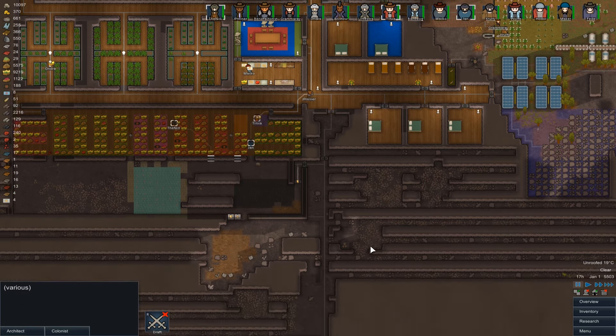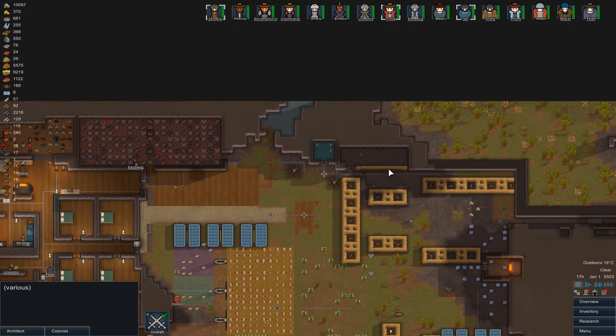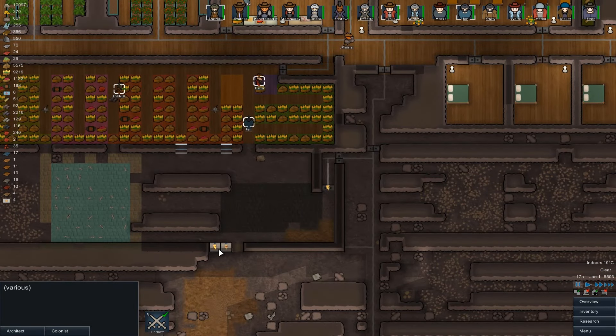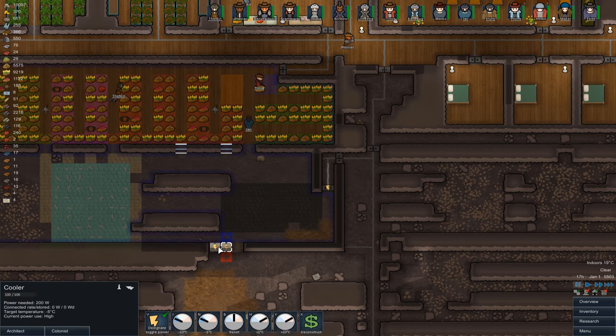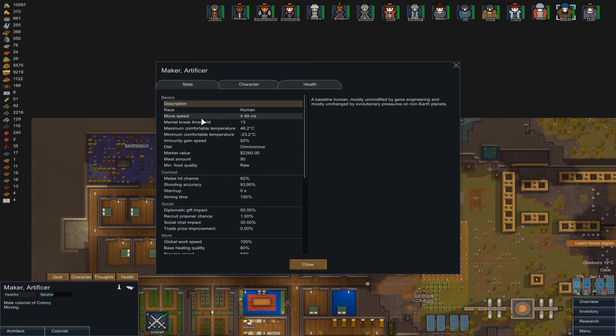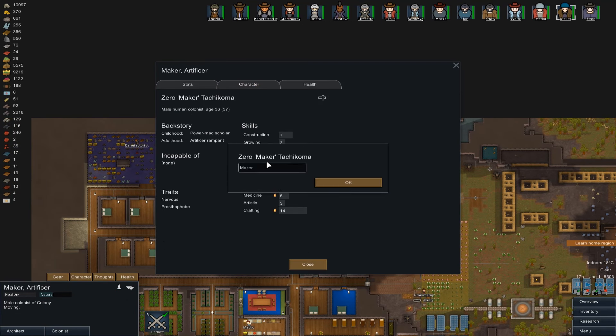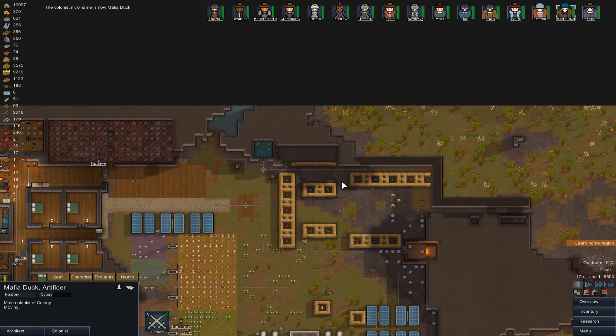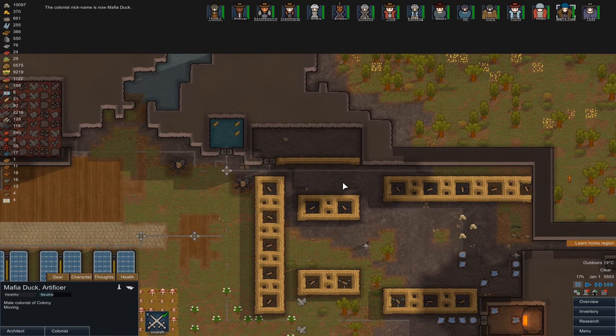I notice a few don't have power. Oh, is it because this isn't built? That's a conduit wall — without that built, there's no power transferring to these either. Okay, that's fine. I'll be scared for a second. Let's quickly — I did roll the dice before the episode started and then forgot. So let's make — no. Mafia Duck. Yes. Welcome aboard, sir.